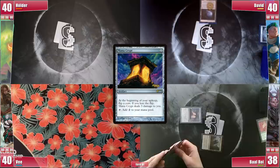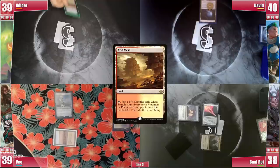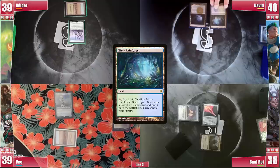V goes ahead playing a Marsh Flats, cracking it for a Savannah and casting Esper Sentinel before passing. Elder gets to his turn, plays an Arid Mesa and cracks it for a Savannah. He mimics V with an Esper Sentinel as well and passes. David plays a Misty Rainforest and passes fully untapped.